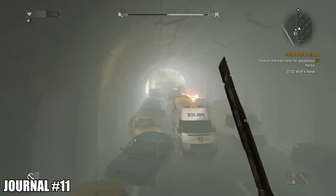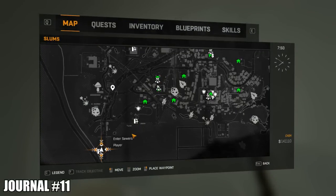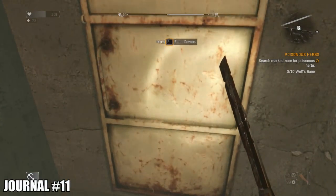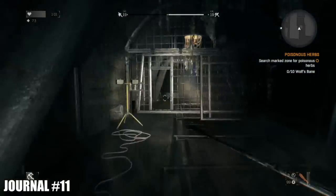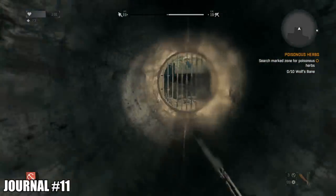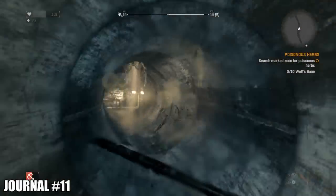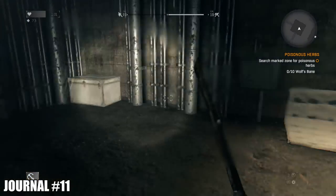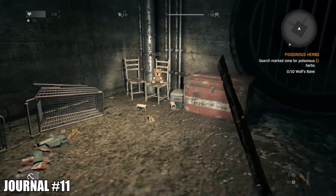The next journal is not actually in Slums per se — it's in the sewers. You won't be able to get this journal until you've completed the quest where you head to Old Town and come through the sewers. Just follow the story campaign until you're at the sewers. Storm through here — and in my first playthrough I was completely lost — but the journal is on a chair next to the teddy bear in the corner.